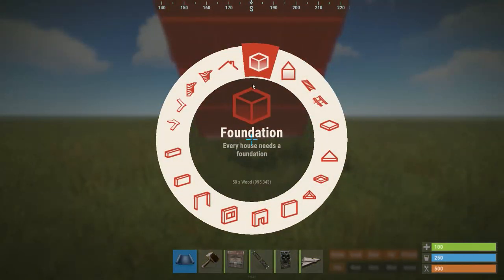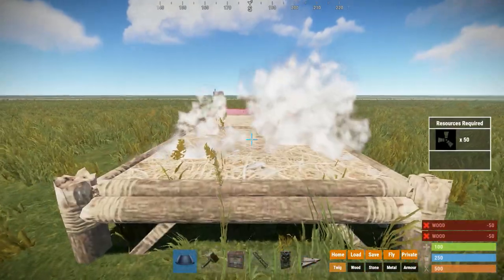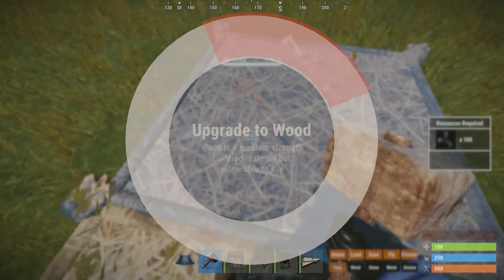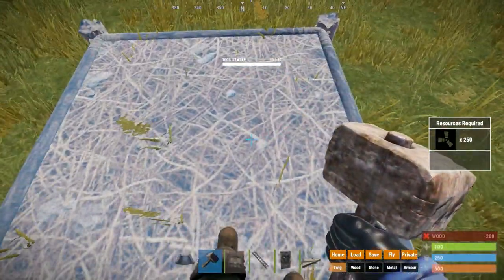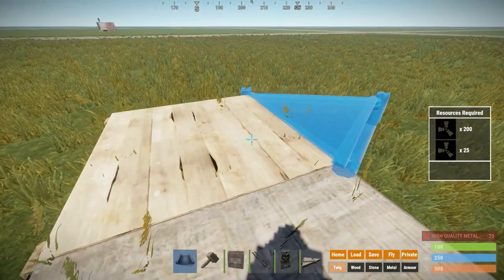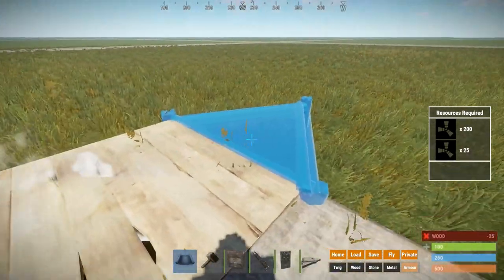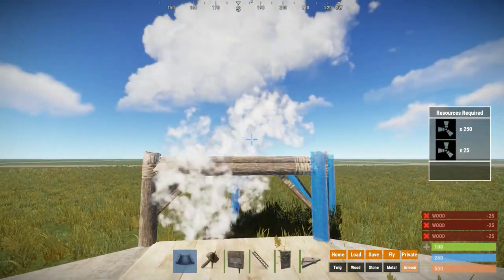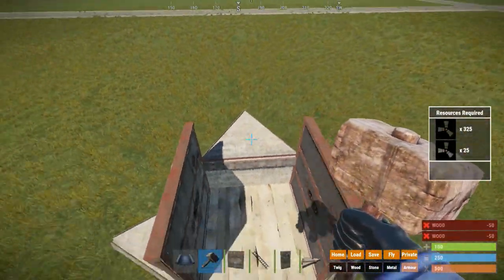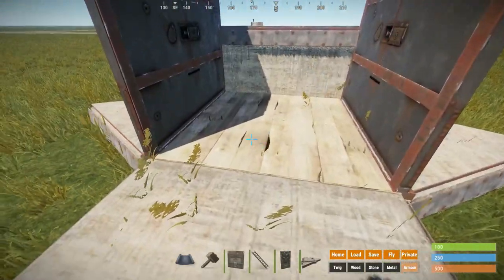Now to the next stability bunker. We're going to place a square foundation and another one behind it. The first square foundation only gets upgraded to wood, the next one to whatever material you want your bunker to be. On all sides of the wood foundation we're going to place HQM foundations, one raised one in the front. Armored walls go on the side. Now we're already done with the bunker. To seal this, we are simply going to stand inside here and take a roof.